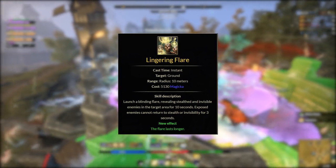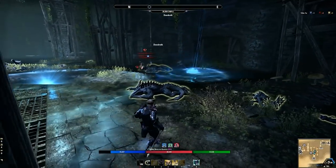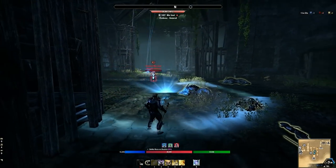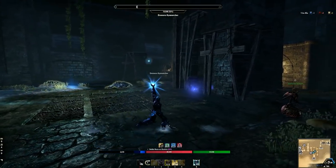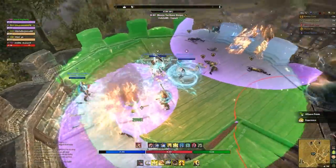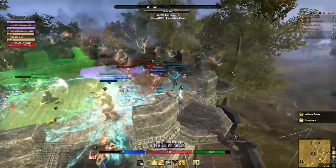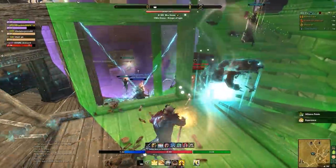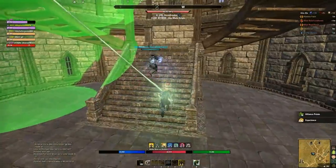The third skill is Lingering Flare from the Alliance War Support line. Unlike the others, detection doesn't appear over your head — instead you launch a flare at a specific location, revealing a 10-meter radius. You can launch multiple flares at once, and detected targets cannot return to stealth for three seconds. It's fantastic when stationary — sieging a keep, on a flag, or near a door. In a pinch, cast it directly on top of yourself since that 10-meter radius makes it hard for anyone to gank you undetected.